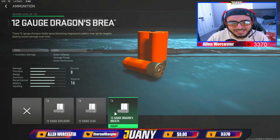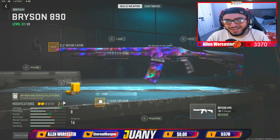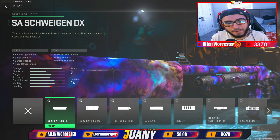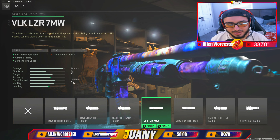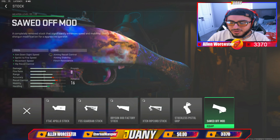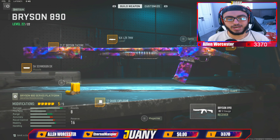For the ammunition, I actually ran these Gauge 12-gauge explosive rounds. For the muzzle, we got the SA silencer. As always, you do want to put on a laser with these guns — the VLK LZR 7MW laser. That'll help you out with those ADS speeds as much as possible. And for the stock, make sure you run that sawed-off mod. This build without tuning — let's go ahead and check it out in the fire range really quickly, because before we couldn't even hit this long-range shot.